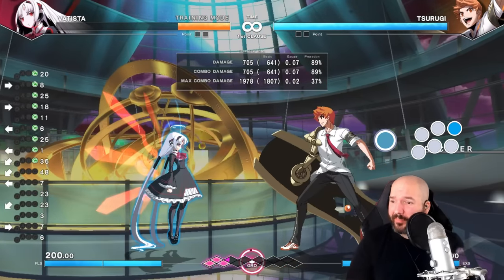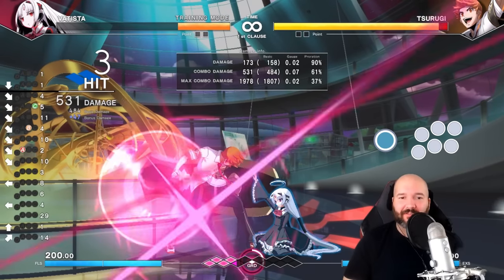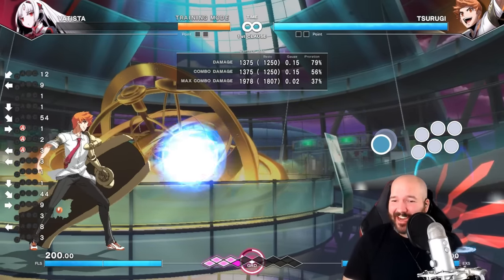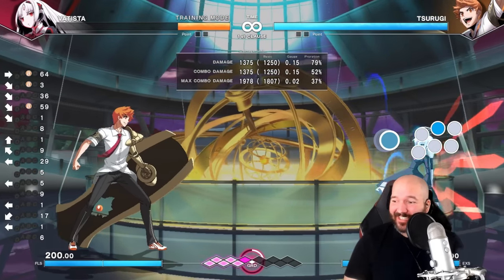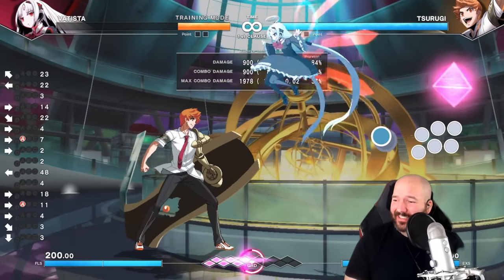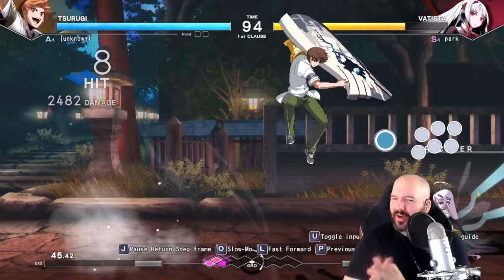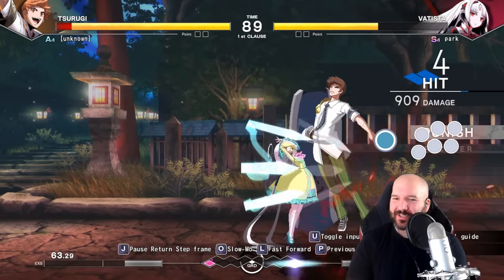So you have to deal with normal charge moves and reverse charge moves, some of which you do from the air. She also has moves where you hold down a button and then release it, similar to Mega Man or Zero from Marvel vs. Capcom. All combined, this makes one of the most complicated characters to wrap your head around in terms of basic inputs. Whenever I try to play her it seems truly impossible — doing reverse charges while also worrying about hold and release is just too much.